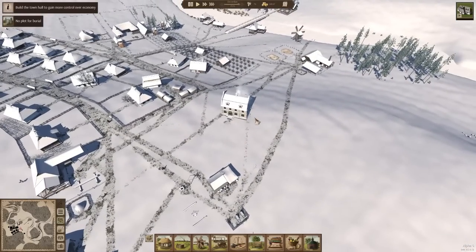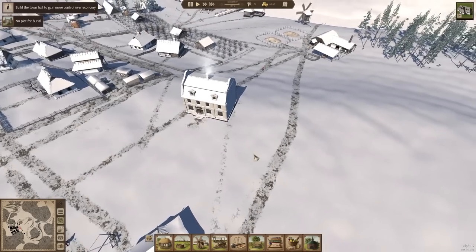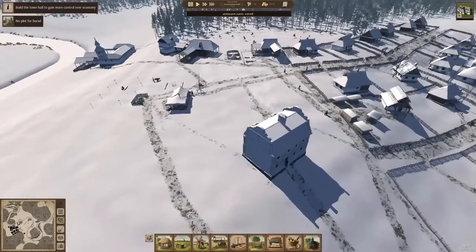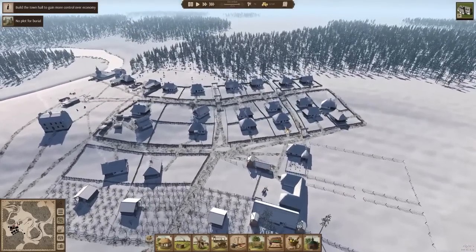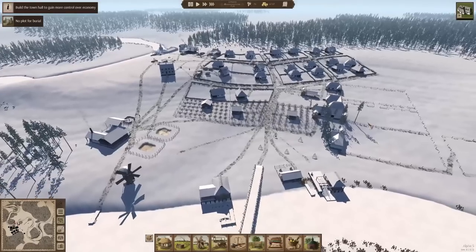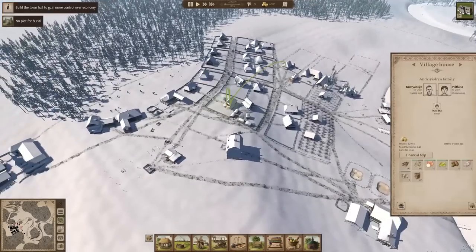We are going to build more row houses, but we can't build too many at once. This one holds three families. The other two-story that doesn't have a store in the bottom is going to hold four, and then the three-stories will hold six. We are going to build some of those eventually, but we can't grow too much too fast, because these people can't grow any crops in a garden — they're in an apartment in a multi-story brick building. So we are going to have to make sure we keep up our food production. Also note that these things now have a shelf life.